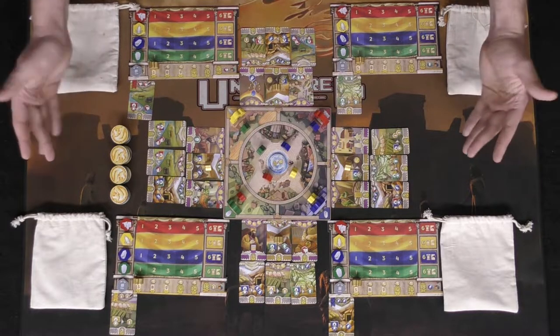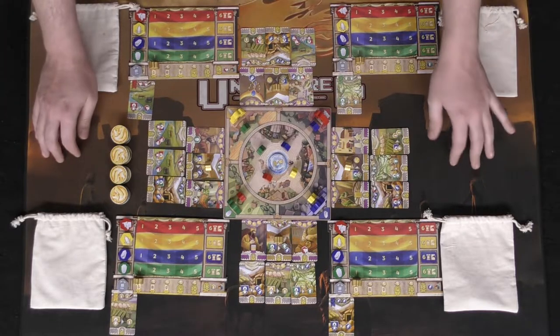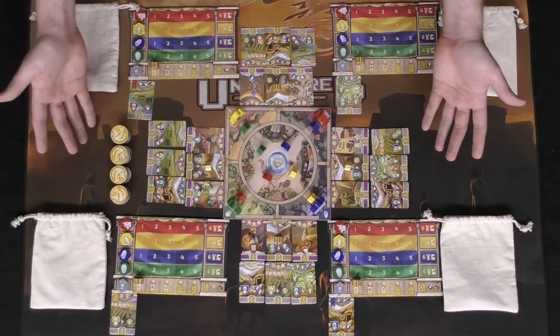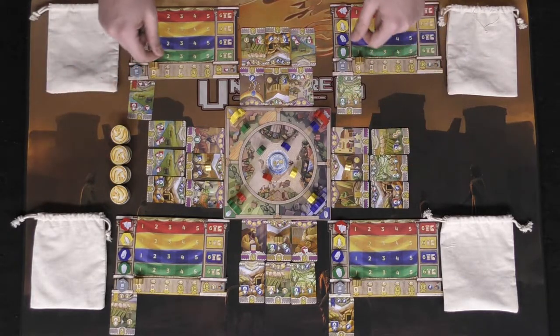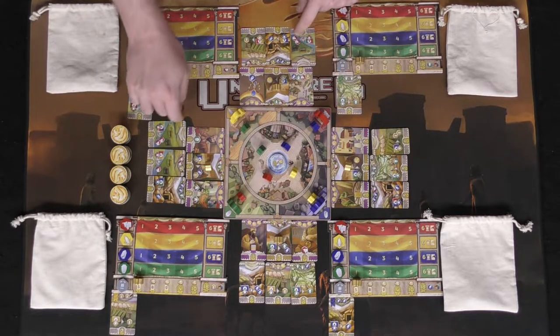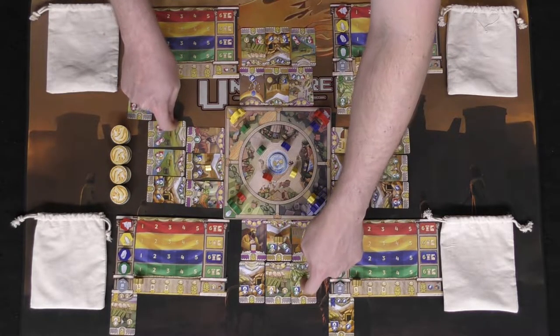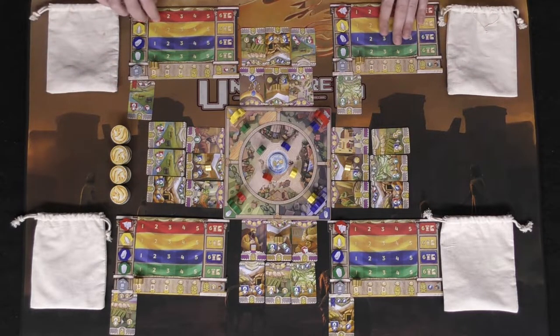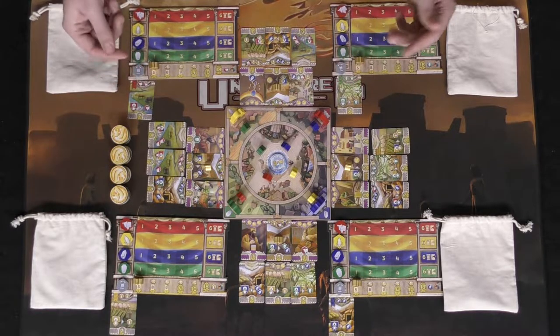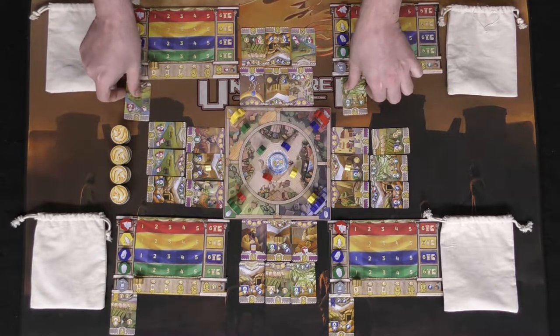Welcome to the ancient kingdom of Lydia and the game Lions of Lydia, set up for four players. It plays two, three, or four, and the setup is the same except in a two-player game you'll have one less of these bronze or silver cards at the bottom. To begin, every player gets a player board, their colored tokens placed on the appropriate spaces, and a starting development card with a little banner in the top left corner.